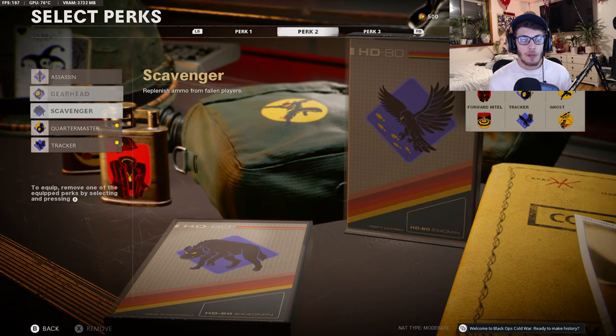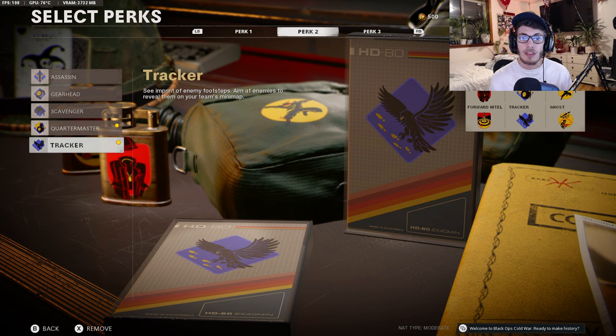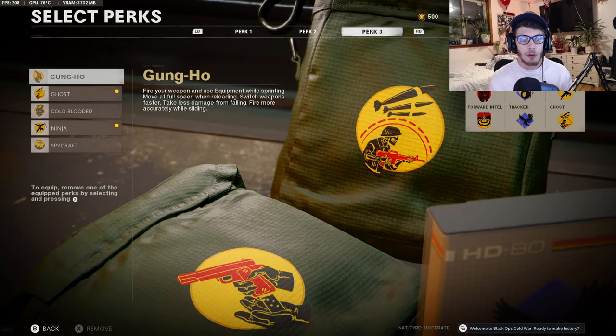For perk 2 I recommend quartermaster, because you're going to be using your smokes a lot and quartermaster lets you recharge equipment over 25 seconds. For the second perk slot I want to do tracker, so you can find enemies a little easier. If you're hiding upstairs in the Nuketown house and you hear enemies go downstairs but don't see them, you should still be able to see their footprints and follow them to wherever they're hiding.